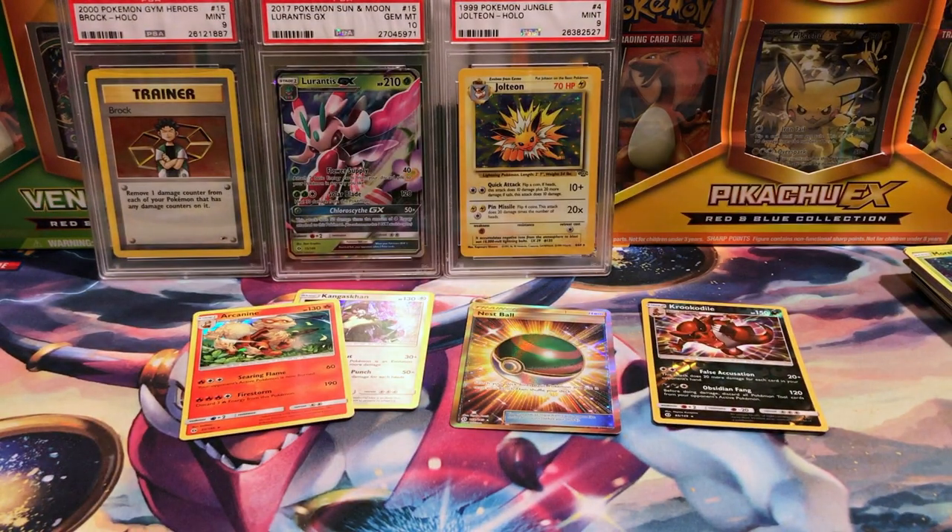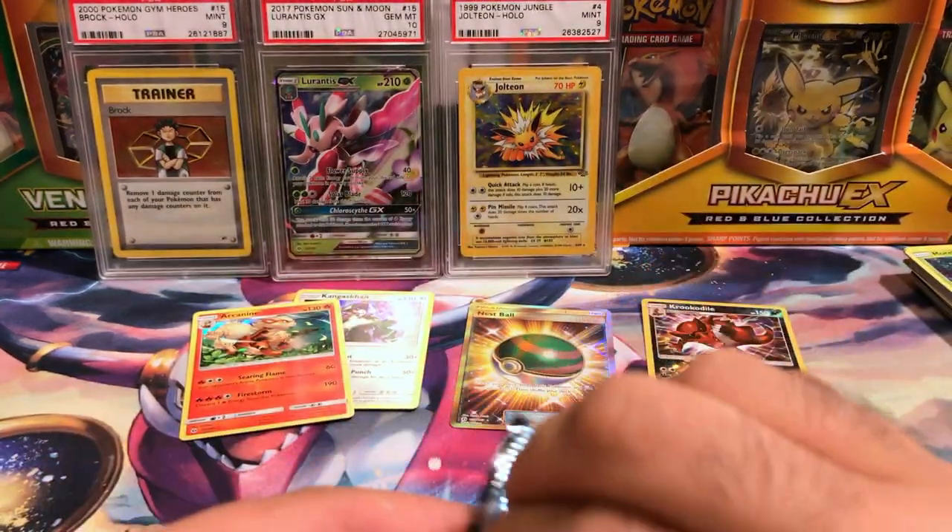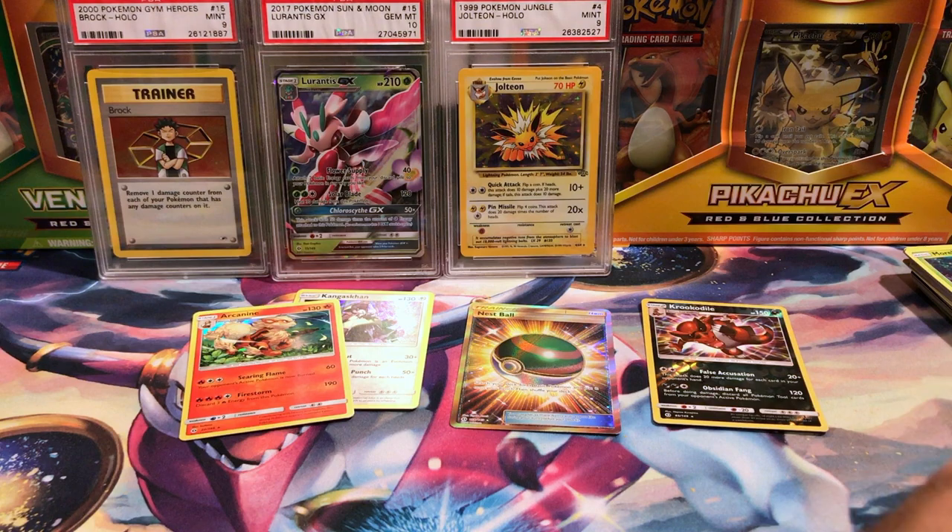Oh, what a good few packs this has been! Still not the Ultra Ball — so we got two Nest Balls but no Ultra Ball. But I think I can deal with that. And this one does have a code — it's a celebratory code card.